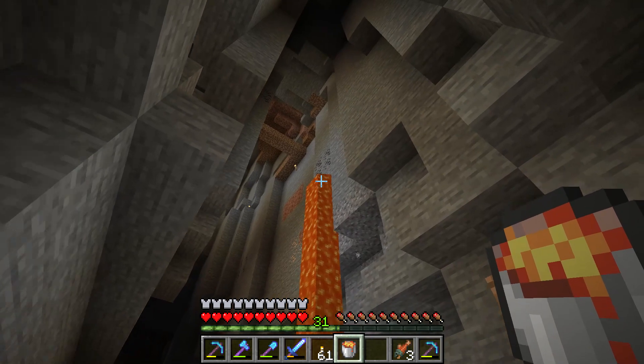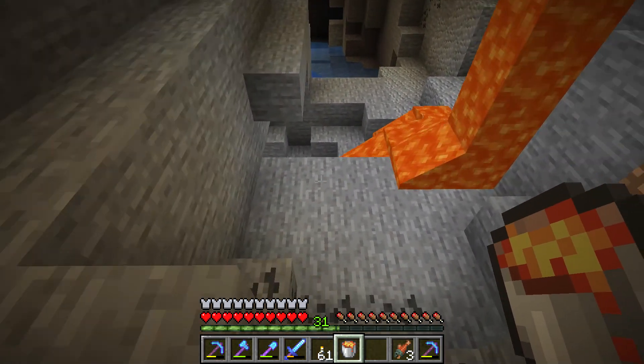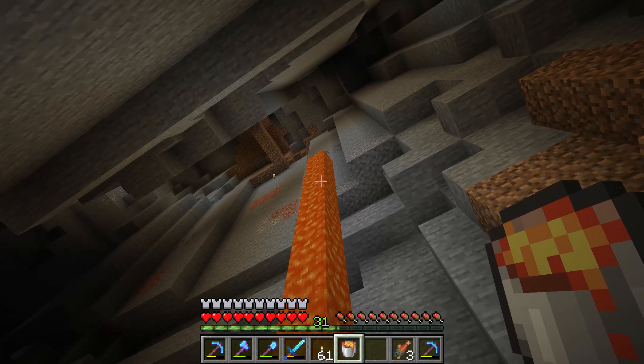You can also easily get lava from lava pools. But if you don't have any lava pools, you can get lava from the source block of these lava waterfalls.